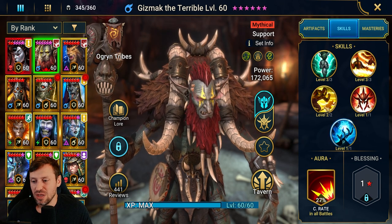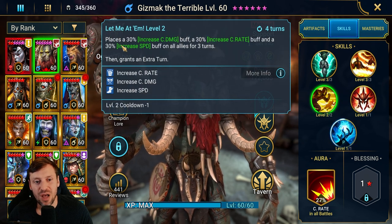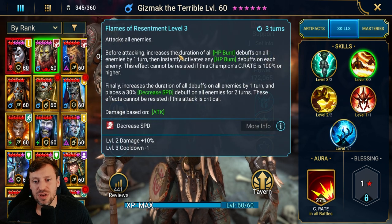Let's break down the skills. First off there's a great buff that goes across the team — we're getting crit damage, crit rate, and speed, and we also get an extra turn. Then you've got Flame of Resentment: before attacking, increases the duration of all HP burn debuffs by one turn, then instantly activates any HP debuffs for each enemy. This effect cannot be resisted if the champion's crit rate is 100 or higher.